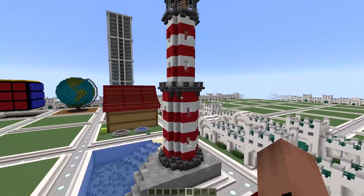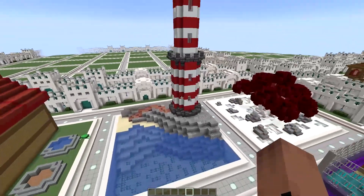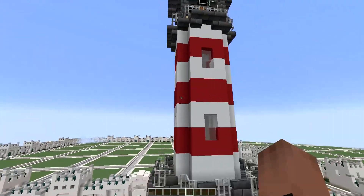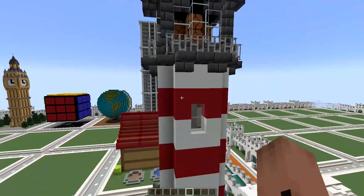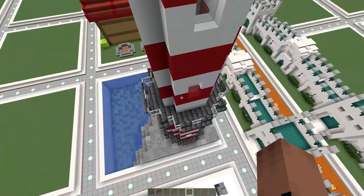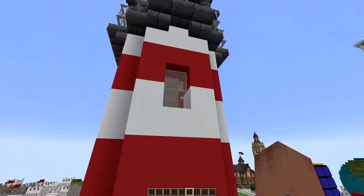I changed around this lighthouse a lot but I think we finally settled on something we like. It's hard to make it go from slightly wider to skinny with just blocks. I guess I could have tried switching out the white and red concrete for something using stairs, but it worked out. I didn't really do anything on the inside — just a pillar to block the ability to see through.